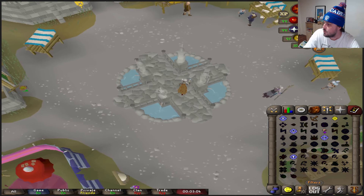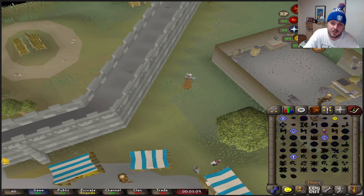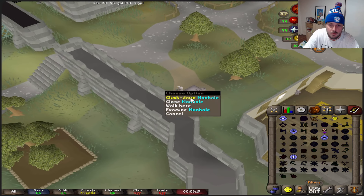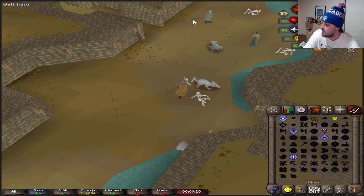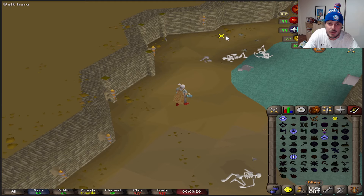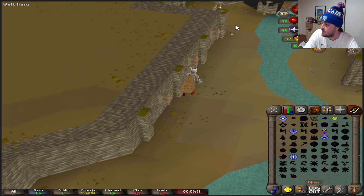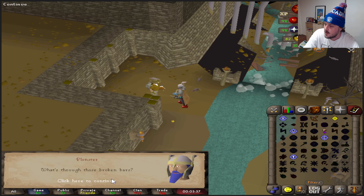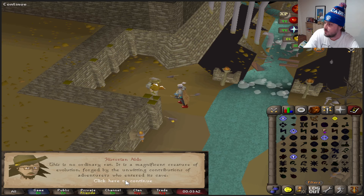Teleporting to Varrock — the boss is to the north. I'm not using my AI assistant Russell in this one, unlike my perfect Scurrius video. From Varrock Square you run east. This is what I wanted to show before the achievement: Historian Aldo's location — you can talk to him here.